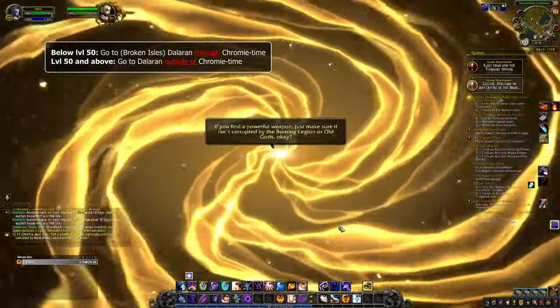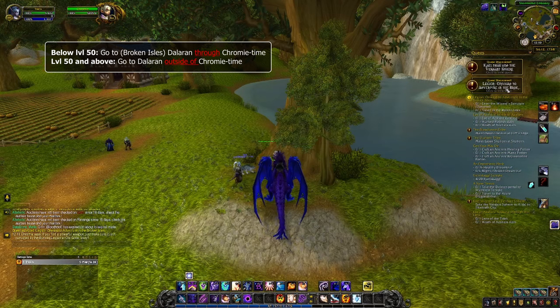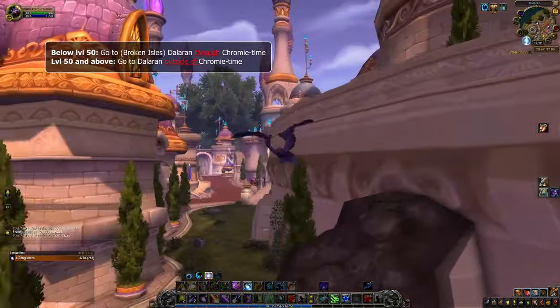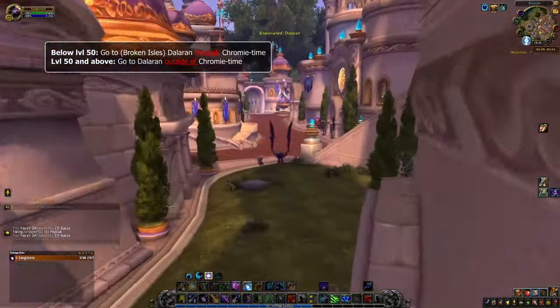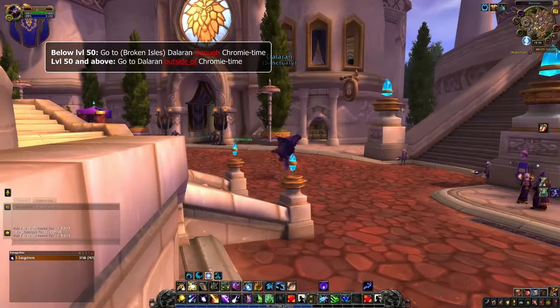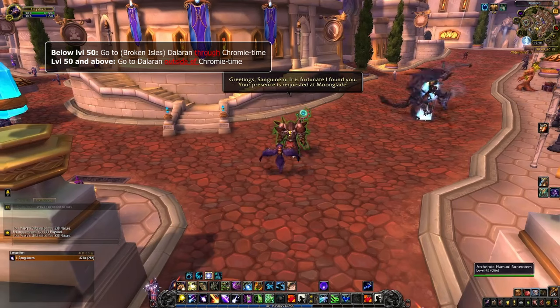After arriving, do take your time to slowly take in the scenery. Talk to the Kirin Tor Mage, who will give you a Dalaran Hearthstone, and acquaint yourself with the Alliance and Horde inns. After doing so for a minute or two, you will be yelled or whispered at, and an NPC from your class hall will come running — or sneaking, or teleporting, or whatever their thing is — up to you and ask for your assistance. By accepting, you'll automatically begin your Class Hall campaign. Congratulations.